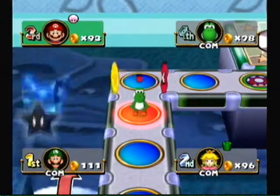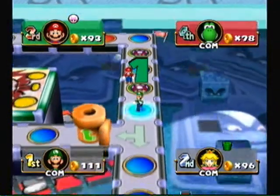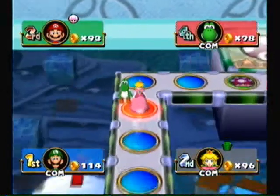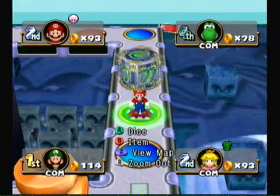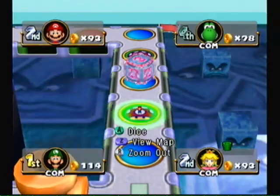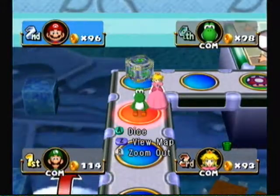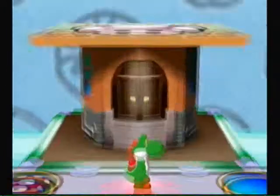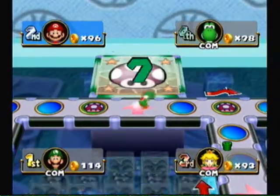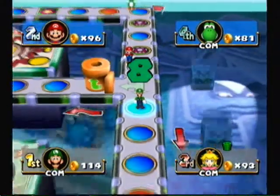We're about halfway done with this. I can't even get through the pipe! Yoshi with a big ten — very nice. And he doesn't want to use this Sparky Sticker — I can't blame him. You lose 15 coins on it and if your opponent lands on it, you lose 10 coins.